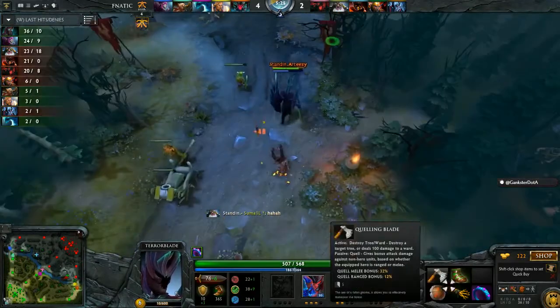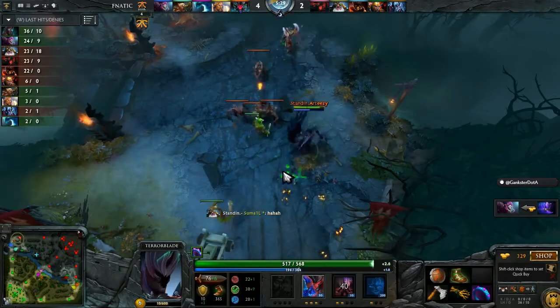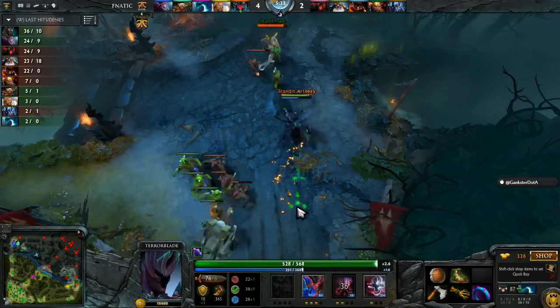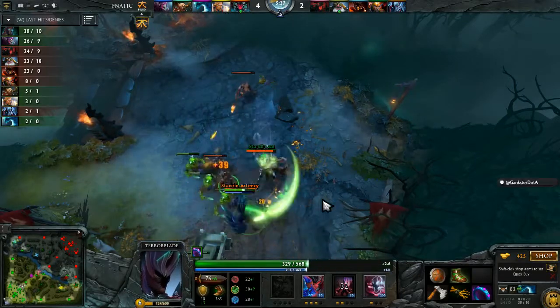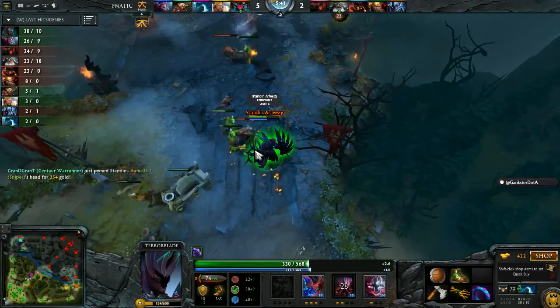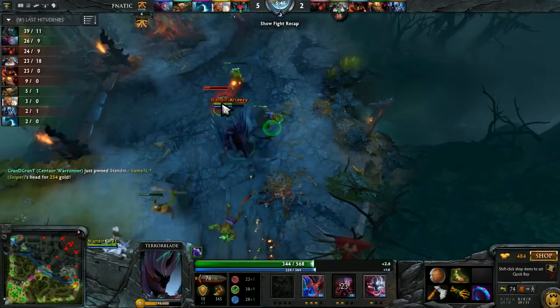I just gotta see the support Morphling. So what do you go from here? You go Waveform first, and then at least one point into Morph Strength, and then you just max your Adaptive Strike from there. I don't know — that whole thing is just weird. Maybe he was just waiting around the corner to see if anyone focuses up in the mid lane.